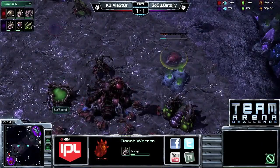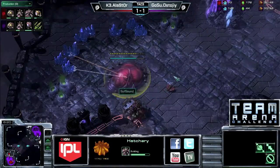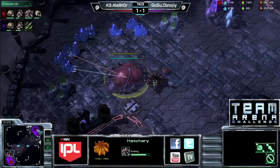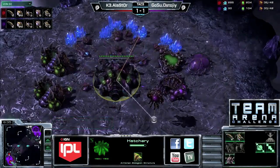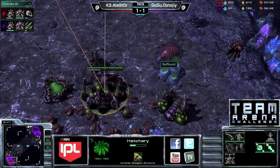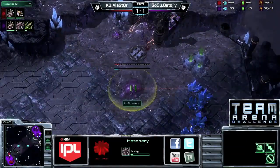Alastor already has his roach warren coming up as well — both these guys bypassing defensive banelings or anything along those lines. Second base is finishing up for Alastor, so he'll be able to kick his production into high gear. He is down in workers overall, but you already mentioned the tech advantage — he has his zergling speed finished up, which is a pretty big benefit.